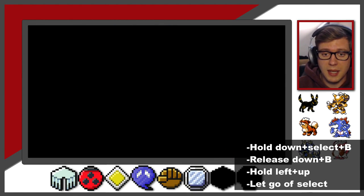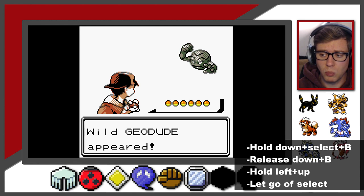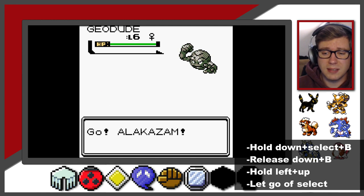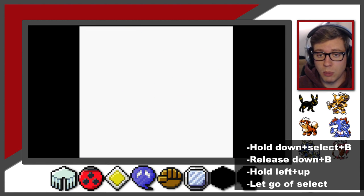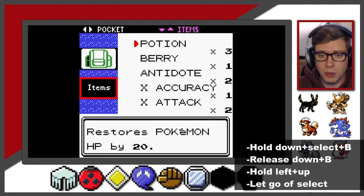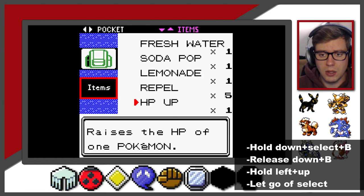I've got to use a Repel to get through here as well. This handy trick will allow you to run into a variety of trainers and a variety of Pokemon at any given time. The bug catching event is also really important - that's where I'm going to catch my Scyther in a bit, and then we're going to trade that out for a Scizor. Let's go ahead and go to my pack - always using Repels - just want to make sure that we don't run into any other Pokemon along the way.